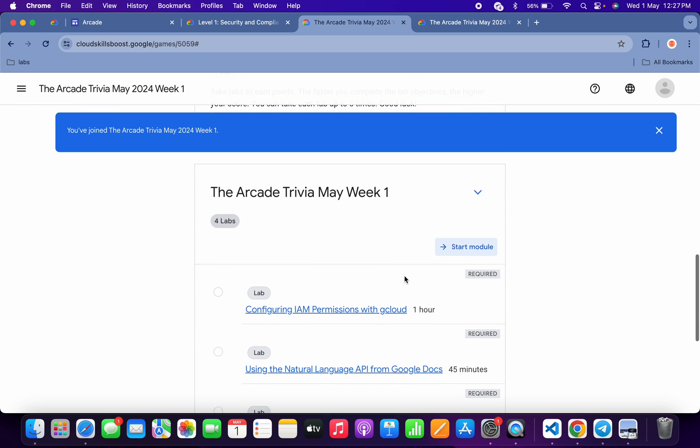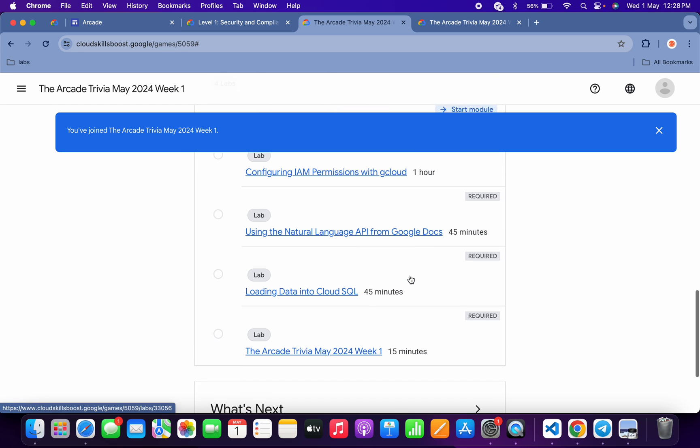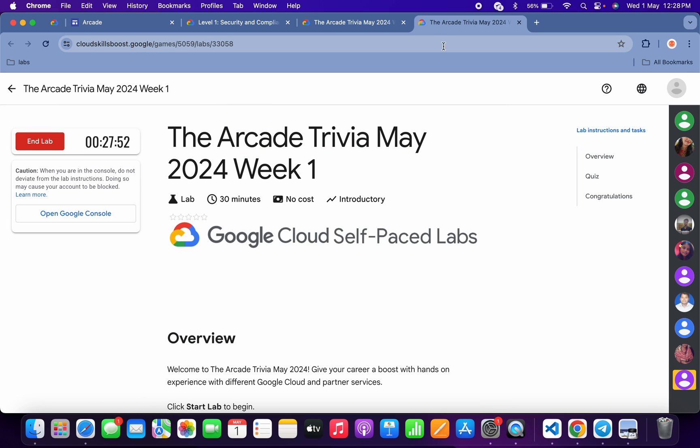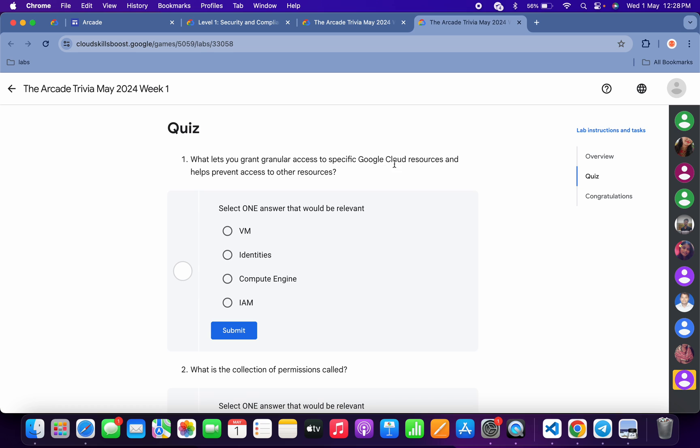Just scroll down now. No need to worry about the lab solution — I already made a playlist and I will share the link in the description box. Now let's see the answers for this particular week's quiz. Open this in a new tab, come back, start the lab, and once you're done with that, let's go through the quiz answers.